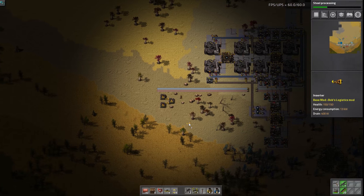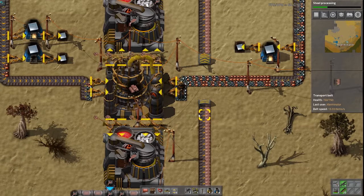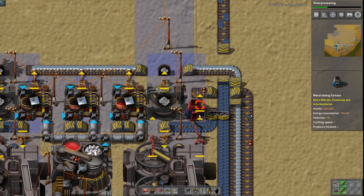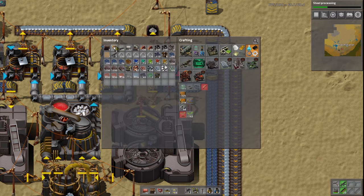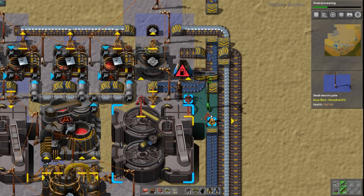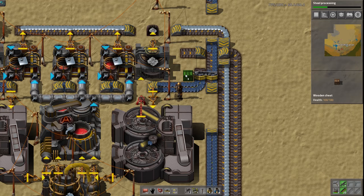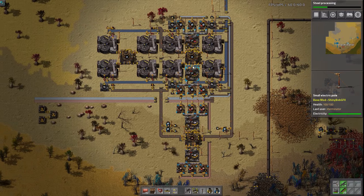The setup is broken because there's iron in the copper line, which is really frustrating. We're just not gonna have copper here for now - it's gonna be broken for a bit. I'll just have to remember to actually fix that later. There should be enough copper here already for a couple circuits, so that's fine for now.